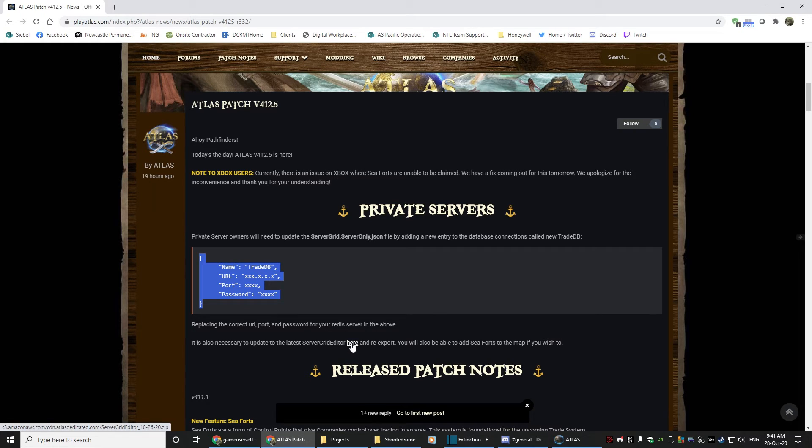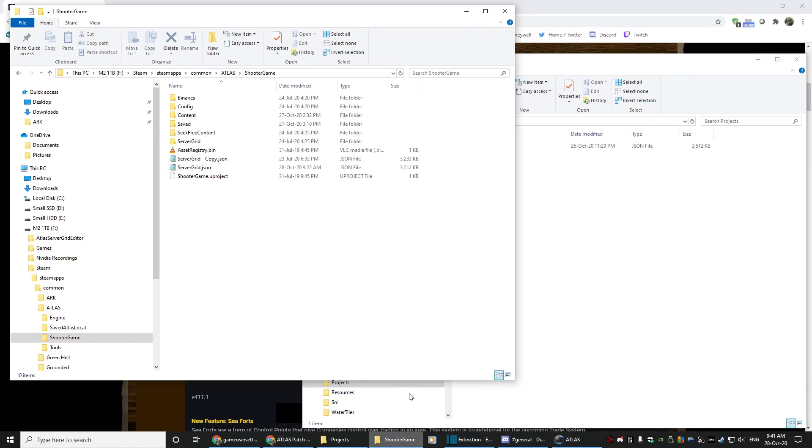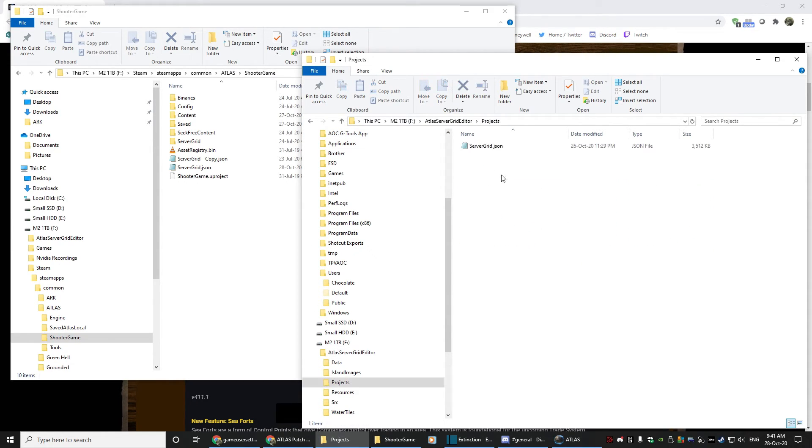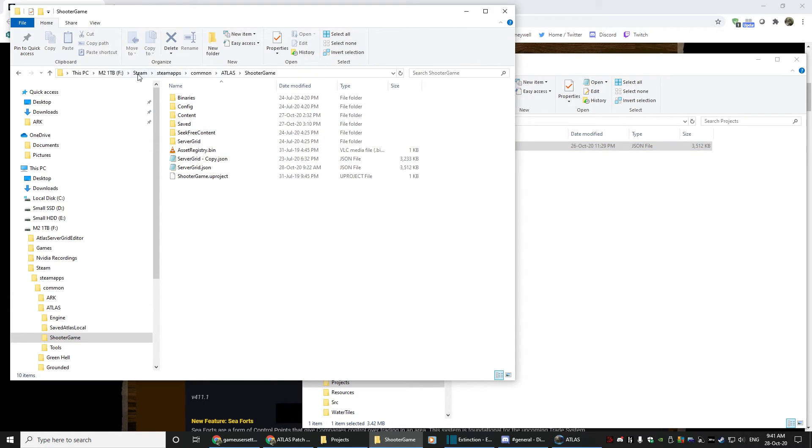What you can do is use the link here to download the server grid editor. Inside the server grid editor — I've downloaded it here and unpacked it — in the projects folder there's the servergrid.json. Then in your game files under Common > Atlas > ShooterGame you will actually find a servergrid.json as well.